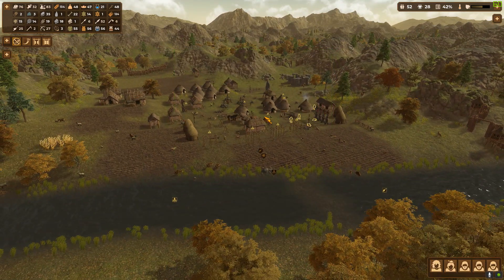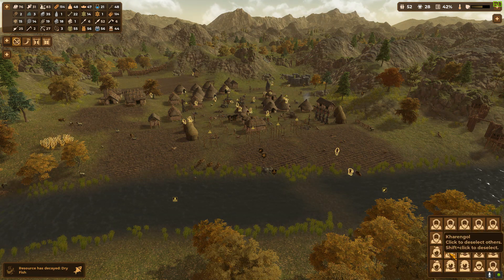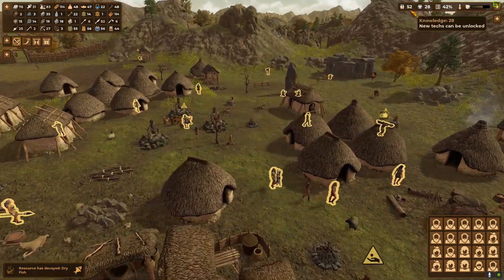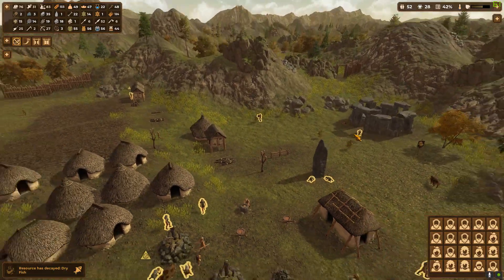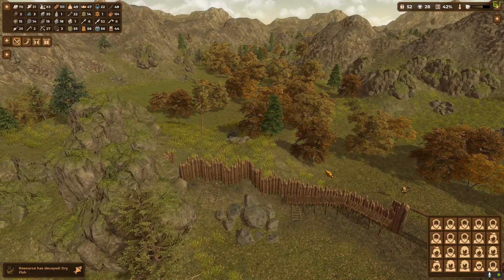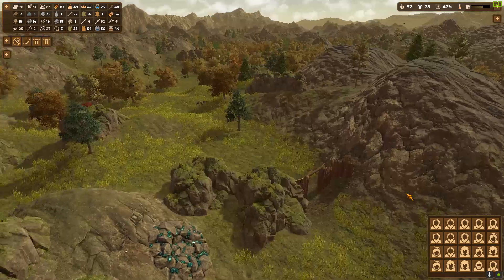Look at that! I don't think any of them are children—I think it works. We have a lot of people: 52 people, 28 points. I was holding off on advancing to the next age until we got some defenses up, and I think that's enough. Let's do it.